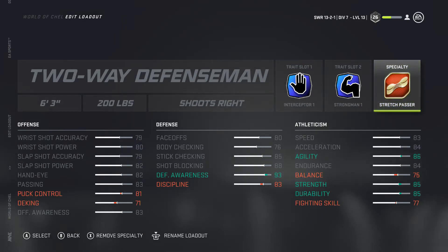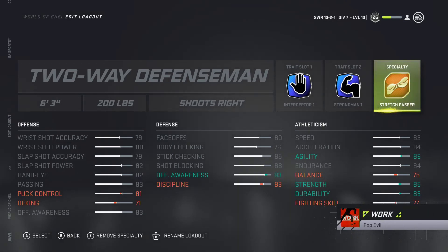Overall this two-way defenseman is a defensive-minded, reliable guy in his own zone — a great build for 6v6 ESHL. You're not going to get blown by speedy human forwards, snipers, and danglers coming down the wing. You'll be much better at getting a body on them and stopping them at the blue line. The con is slower skating — 83 speed and 84 acceleration — so hang back, be first out of the offensive zone, and play lockdown defense.